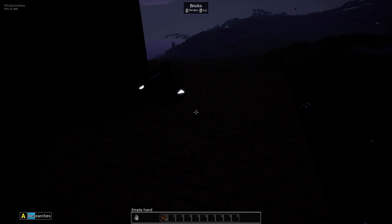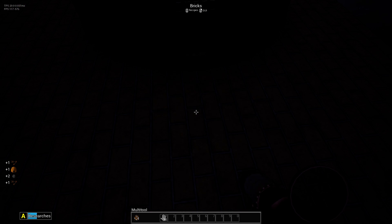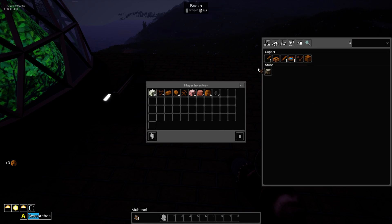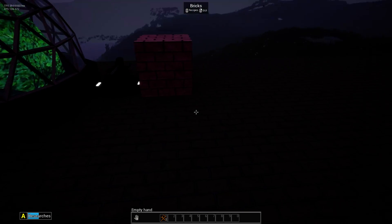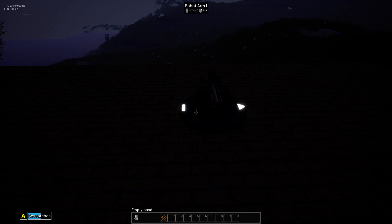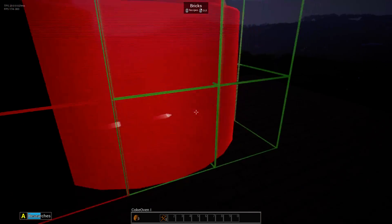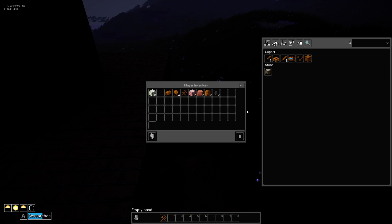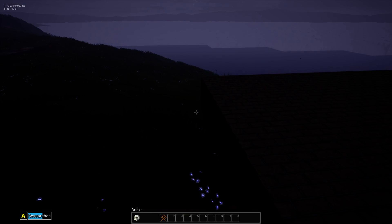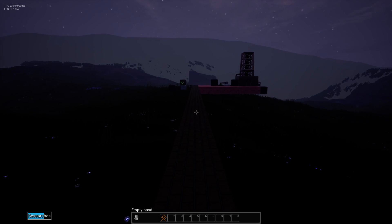I'm going to take this apart. The rack is going to go right here — one, two, three, boom. We need to do one more across the front of this. I need some more stone. It's getting dark.